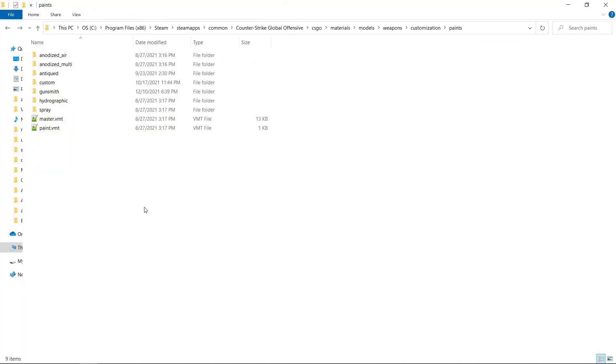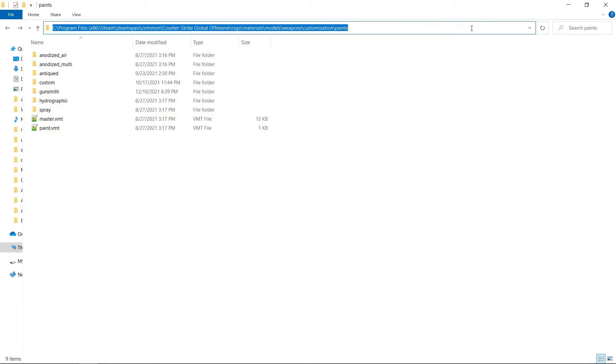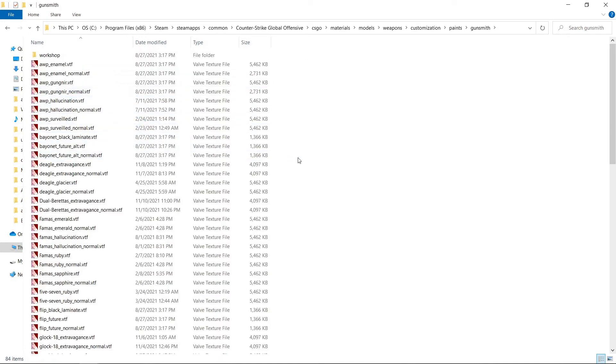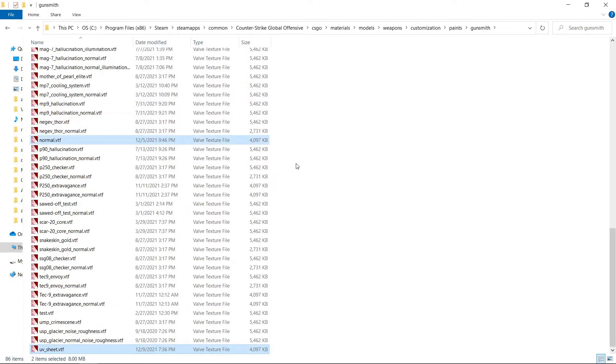The next and final step is to copy the VTF files of the diffuse and normal maps to the paints folder under this path. Your skin should be copied to the appropriate folder according to its style. If it's a custom paint job skin then it should be copied to the custom folder. If it's a patina skin then it should go to the antiqued folder. In our case the extravagant skin is a gunsmith skin, so I'll copy my files to the gunsmith folder.